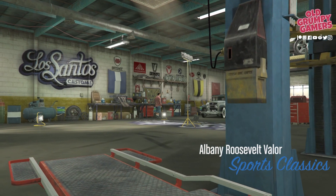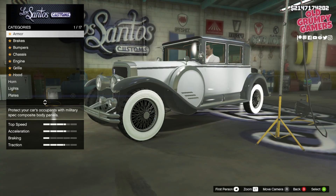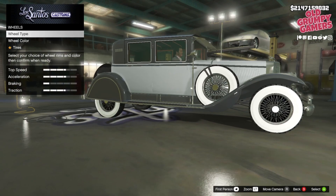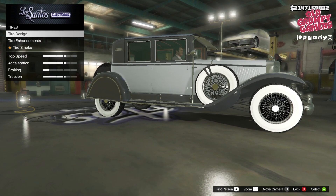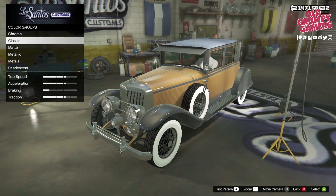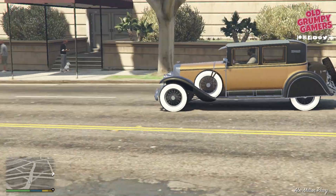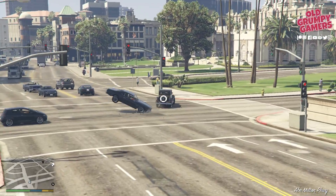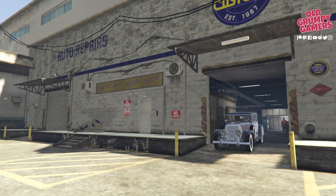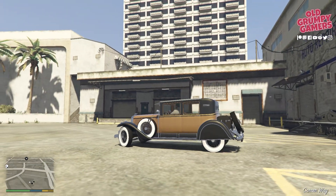Jumping over to the Roosevelt Valor, which is normally $982,000 but is on sale this week at 35% off as well, bringing it down to $638,300. The Valor is a six-seater, rear-wheel drive, four-speed sports classic that tops out at about 98 miles an hour, or about 157 k's. It's a bit sluggish and doesn't pull real hard. The handling lets it down a fair bit, making it an interesting drive. Is it worth getting? It's not something I'd go out of my way for, but the discount makes it a better time to buy. If you're not a fan, I'd leave it alone.